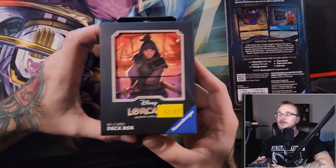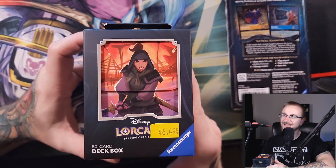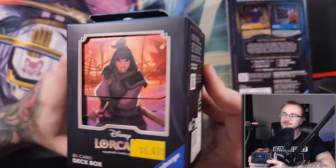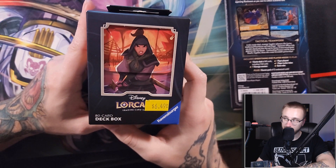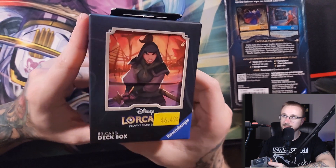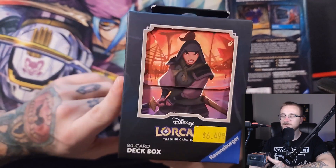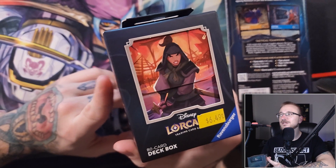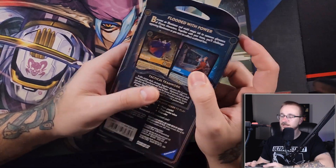I thought I would show you the deck box — I'm not going to open it right now. I got the Mulan deck box. They had the other one — I'm drawing a blank on the name of the blue dragon guy. It would be really cool if we pulled the enchanted version of him so I could learn the name. I got the Mulan one because I like Mulan a lot — top three favorite movie in the Disney universe. Anyway, we are going to open up our deck; the pack will be the final thing we touch.